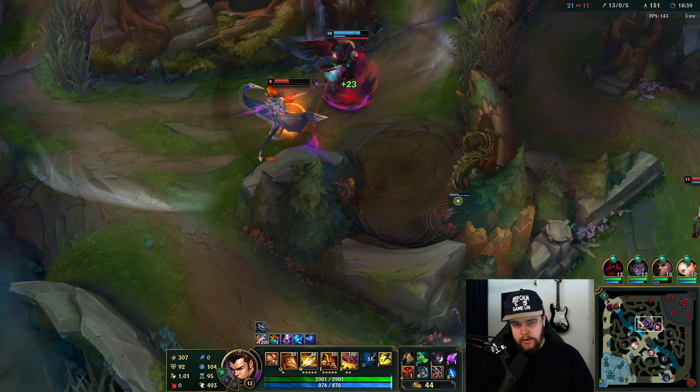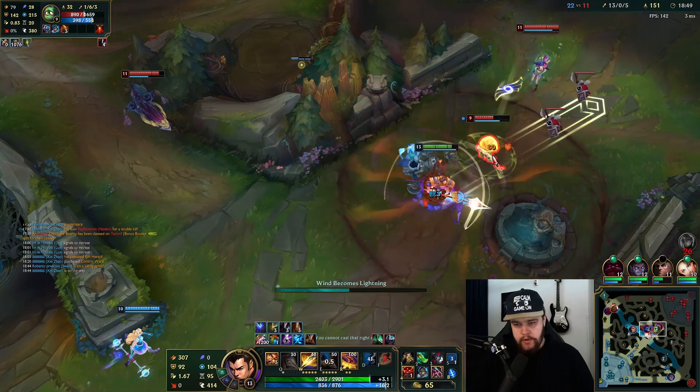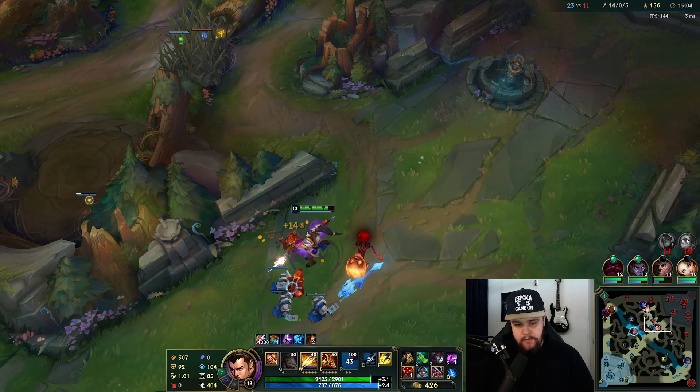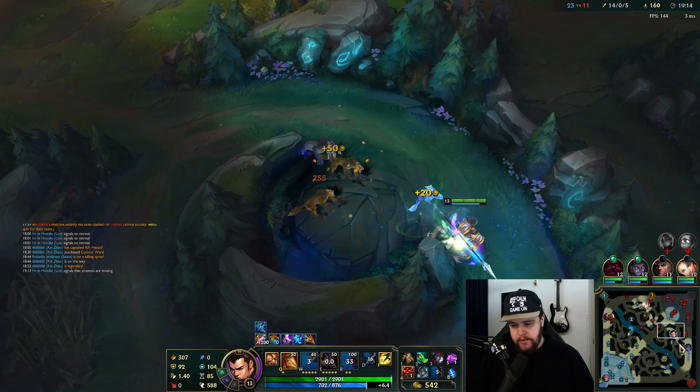Looking pretty good. There's an Aurelion Sol thing - okay. I have a dragon coming up so I don't want to chase like an absolute maniac while that dragon is spawning. I want to see if I can punish this Belveth a bit more by taking her camps - I do have dragon, but she can't rush it obviously, so my main priority for now will be just to take her camps first and then go for the dragon afterwards. This way she won't have anything to farm while I do dragon.